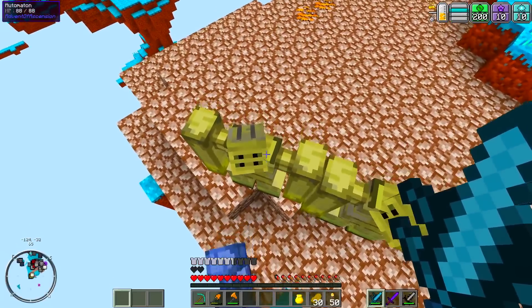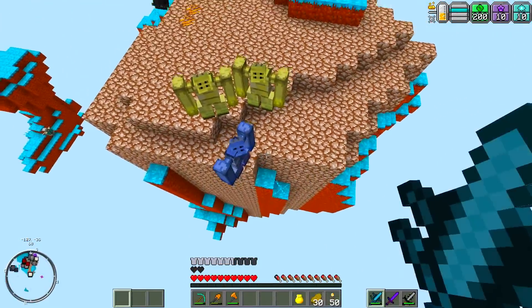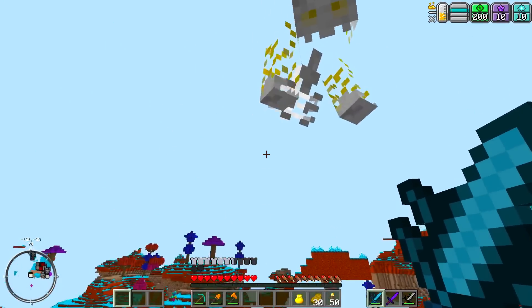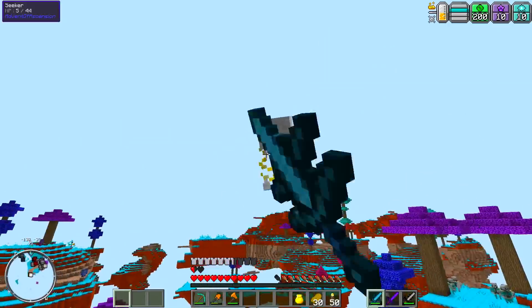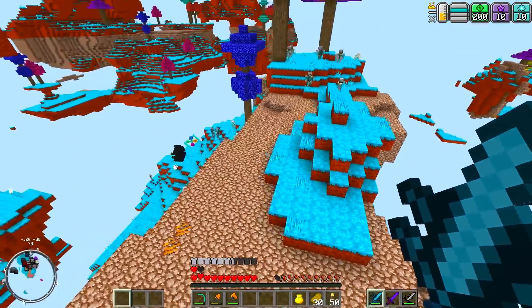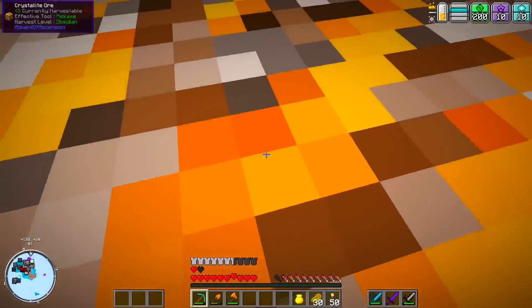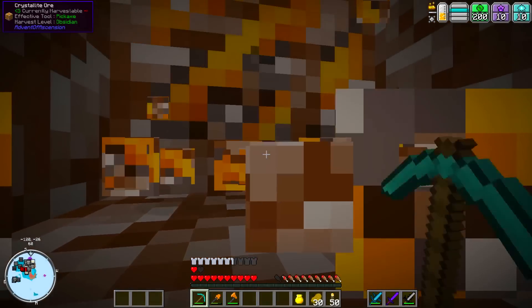This mod, Advent of Ascension, is so amazing. Automaton! Ooh! I'm taking damage. What is that? Oh my God, scared the crap out of me, man. Sneaker? Sneaking McSneakerton? It snuck right up on me - it was sneaking around. What's this stuff? Crystallite ore. Okay, I like crystallite ore. That gave us some stuff and things.